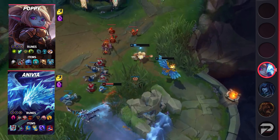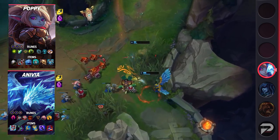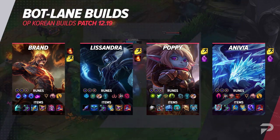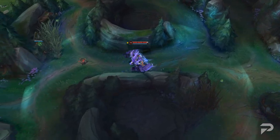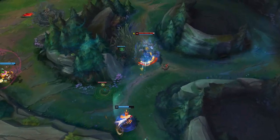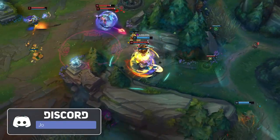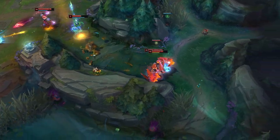For Poppy's items, take Steel Shoulderguards, Defensive Boots, Frostfire Gauntlet, Knight's Vow, Dead Man's Plate, and Force of Nature. That's it for the bottom lane builds, so for the last time in this video, we're putting up the builds on the screen for you guys to take a look at. Thank you all so much for watching, and that concludes our Korean Builds for patch 12.19. Feel free to join our Discord community via the link in the description — you'll be the first to learn about any future events or giveaways. Take care everybody, best of luck in your games, stay safe, stay healthy, and have a wonderful day. Peace.